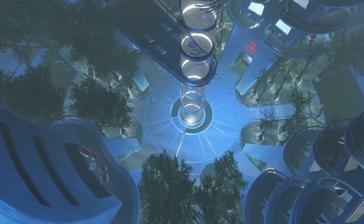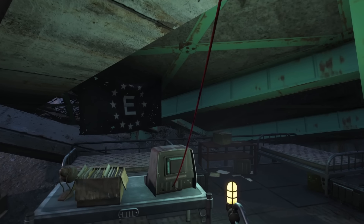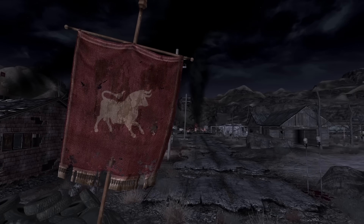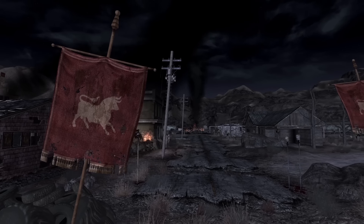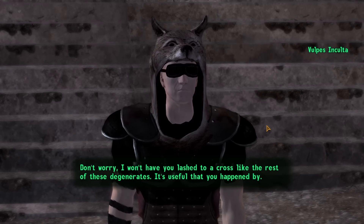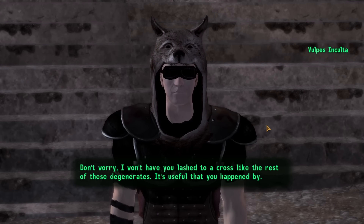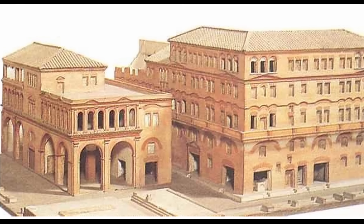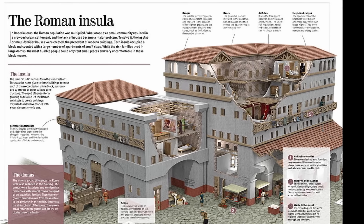It seems that when it comes to Fallout, everyone is trying to resurrect the glory of past civilizations in the wake of the Great War, some even going so far as to try to rebuild the Roman Empire. I'm not too sure how I feel about those kooks, but one thing the Romans were known for was their construction of the insula, an all-in-one storefront and apartment block for Rome's less affluent citizens.